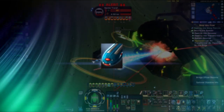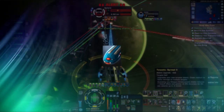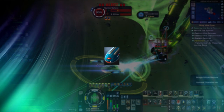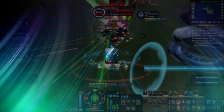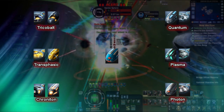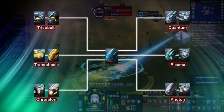Torpedoes nor mines are affected by weapons power, and unlike energy weapons which can fire continuously, it takes a few seconds to reload torpedoes and mines for another shot. Also, while torpedoes can be placed in both fore and aft weapon slots, similar to energy weapons, mines can only be placed in aft weapon slots on your ship. Similar to the base types of energy weapons mentioned in the last video, there are 6 main types of torpedoes and mine projectiles each. Each type has its own special properties that define how well and what effects it has on its performance.